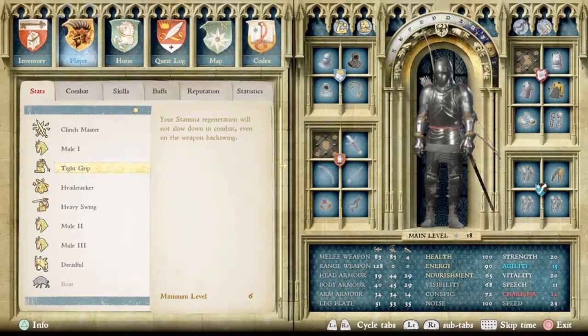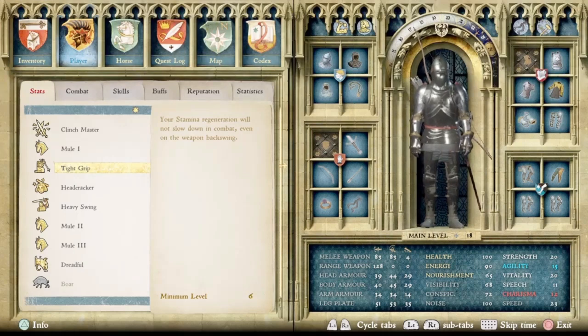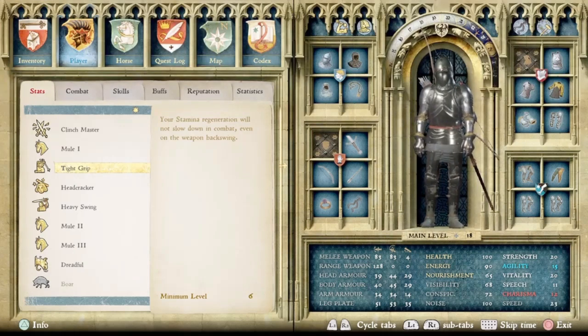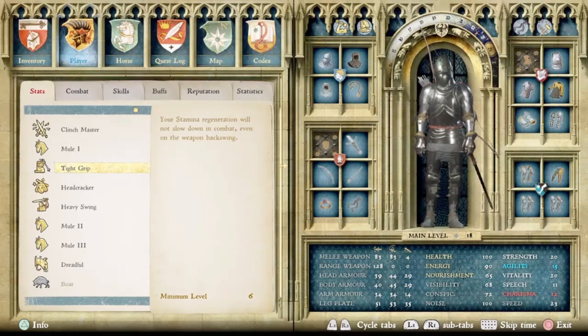Next up at number two we have Tight Grip. Your stamina regeneration will not slow down in combat, even on the weapon backswing. This skill is all but essential if you plan on engaging in melee combat at any point in the game. Since that eventuality is highly likely in this game, a skill that keeps one's stamina up is a must. This skill can be grabbed as early on as level 6 for strength and really does help, especially considering how much stamina is drained both by using your weapons in combat and being hit by opponents' weapons.